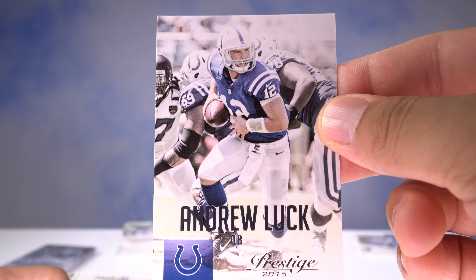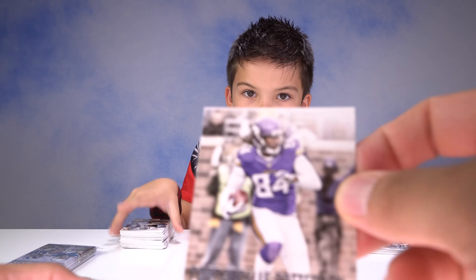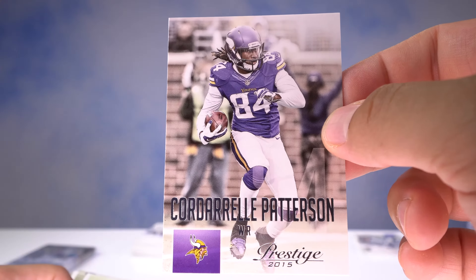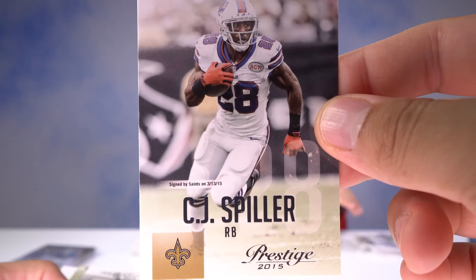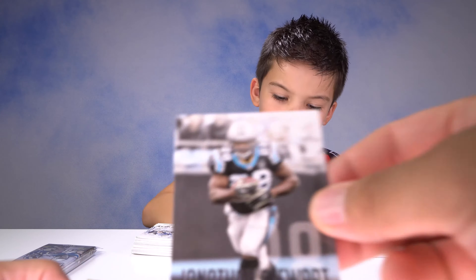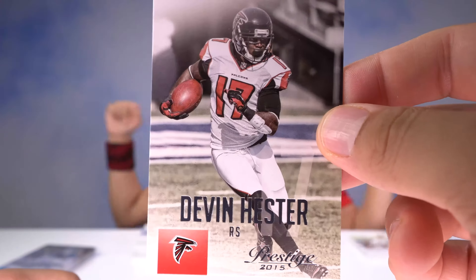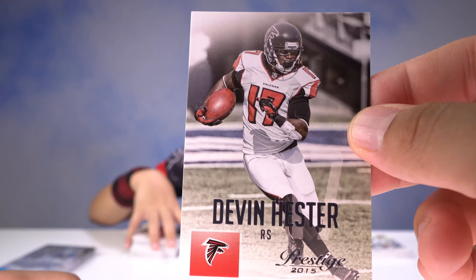This is Andrew Luck — the play action. Cordarrelle Patterson — heard it pronounced both ways — of the Vikings, from University of Tennessee. CJ Spiller, another freak athlete. Jonathan Stewart, running back of the Panthers. Finally we get a Falcon — Devin Hester, the baller, a Deion Sanders-like return man.